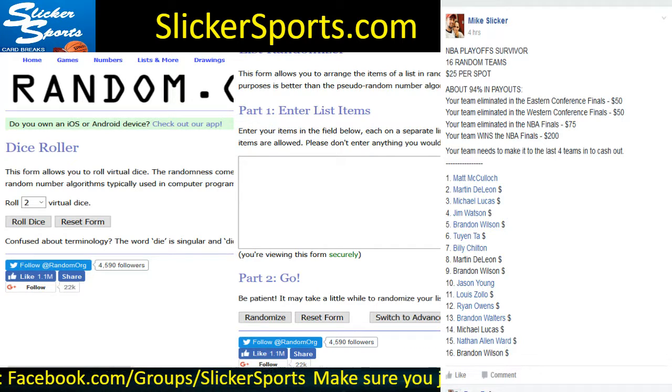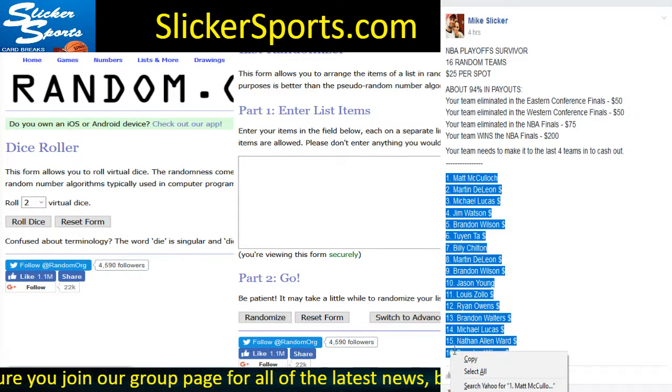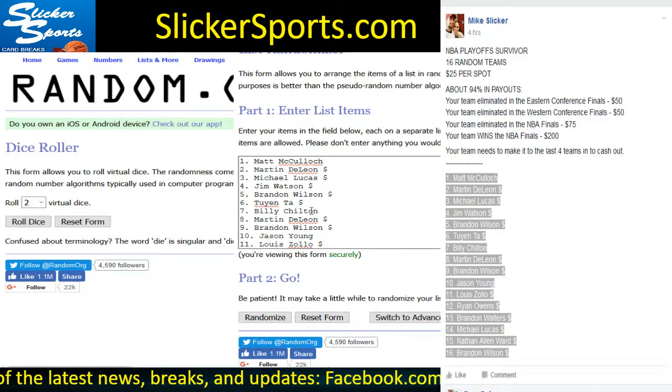This is all cash out, guys. What I'm gonna do is grab all of the names of the entrants right now, copy these, and drop them into the randomizer. On your screen there they are. We're gonna roll the virtual dice — we only reroll snake eyes. We'll figure out how many times we're going to randomize this list, then we'll randomize all 16 NBA playoff teams, match them up, and that'll be who you have for this break.